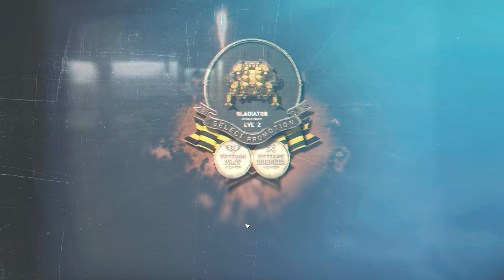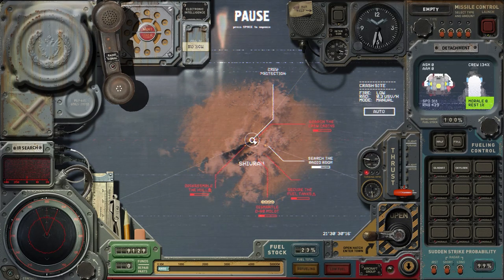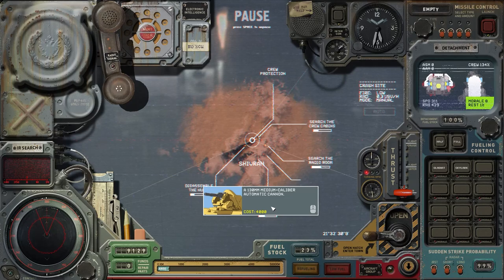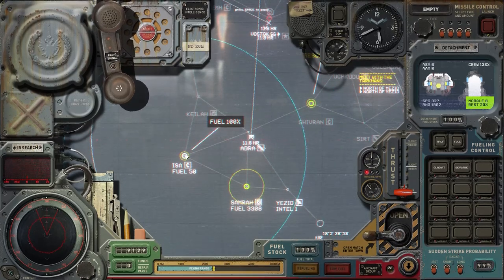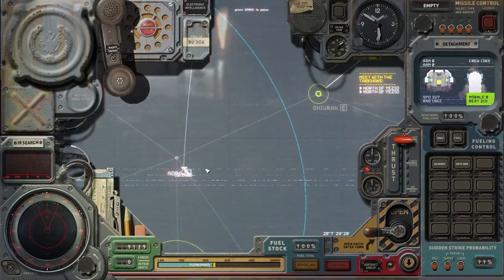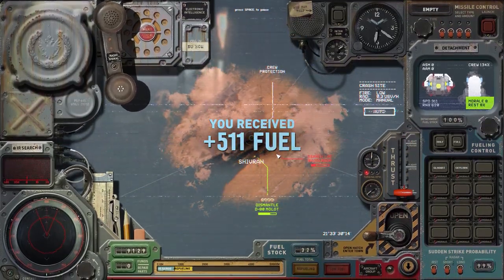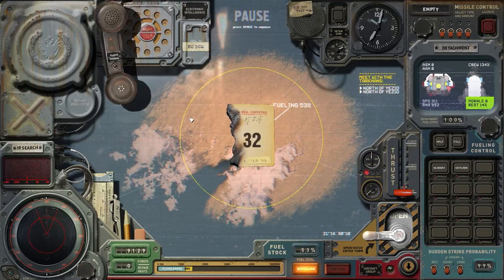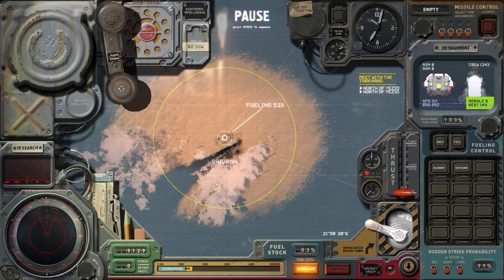Our Gladiator finally got a promotion — we can take Veteran Pilot for cruise range or Veteran Engineer for maneuverability. I love maneuverability, so let's take that. Meanwhile, we've got fuel tanks and a Molot. I think I'll start taking more parts instead. Fuel tanks first, as always. Let's send the group over to Kila at 100% fuel. Let's also grab this Molot cannon for money and do the radio room — I'll talk more about how this plays into decryption later once we have more options.